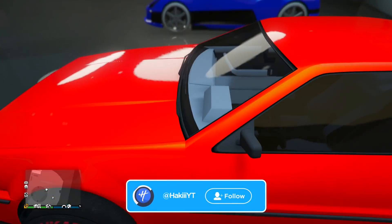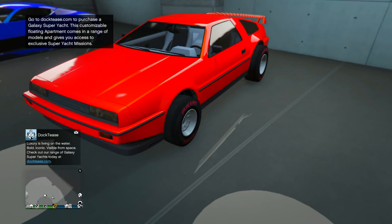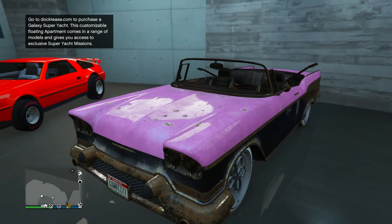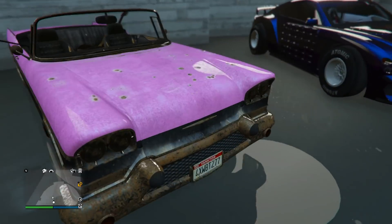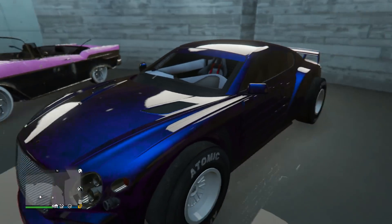Next up we got the Deluxo. He's got this lava-ish paint job on it — you can't see the pearlescent too much but it's like an orange-ish. Not sure if that's frost white or ice white on the wheels. Next up we got the Mariachi Tornado with Bennies. This pink is awesome. I'm a big fan of this modded pink. He's got the reset Yankton plate and the Bennies wheels look pretty nice as well.